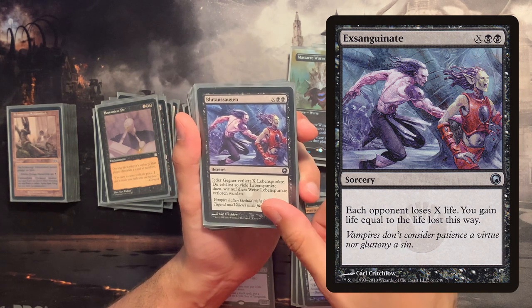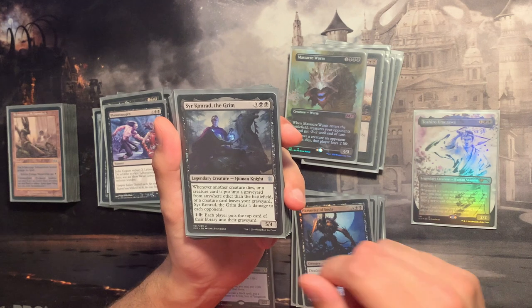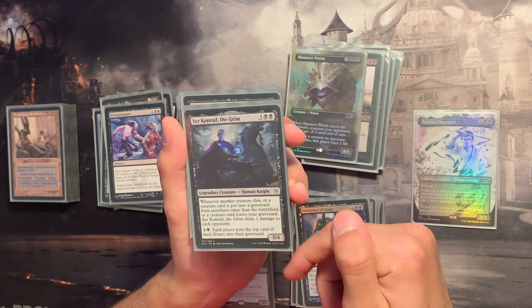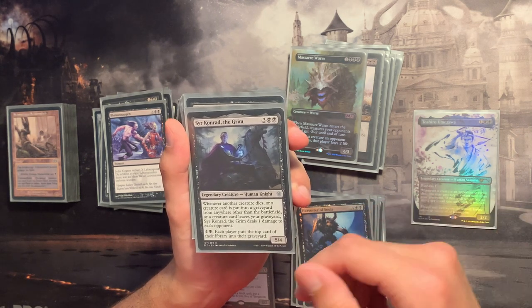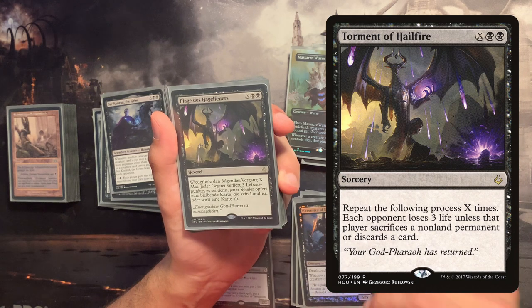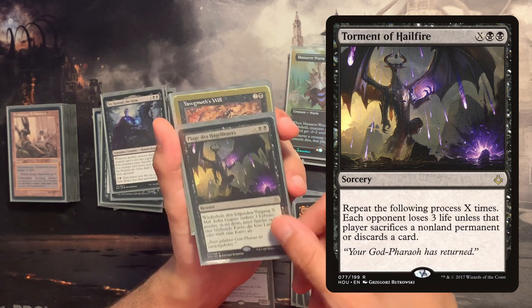We need ways to end the game: Exsanguinate is a classic finisher. Sir Conrad Dalca is another win con — dealing damage to all opponents when creatures go to their graveyards. Torment of Hailfire is also here: if we've collected enough mana, our opponents will hopefully die from it.